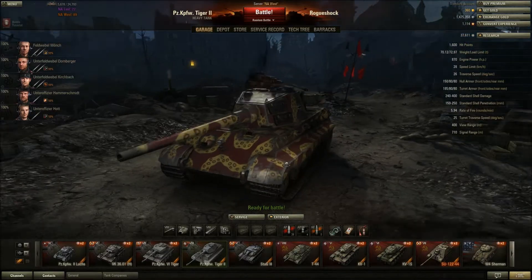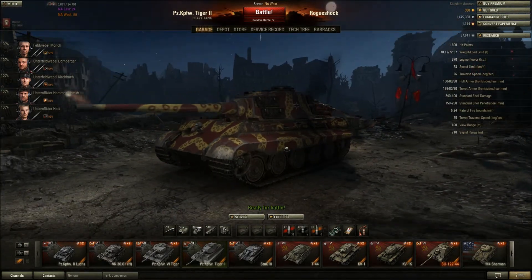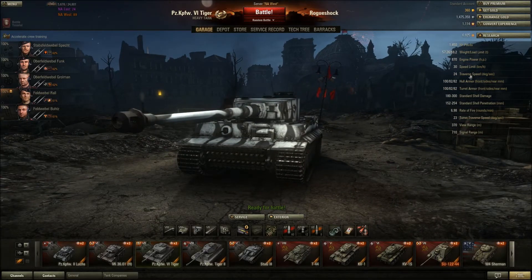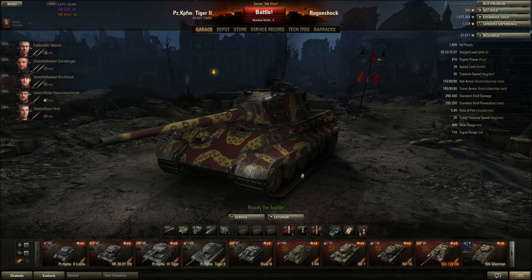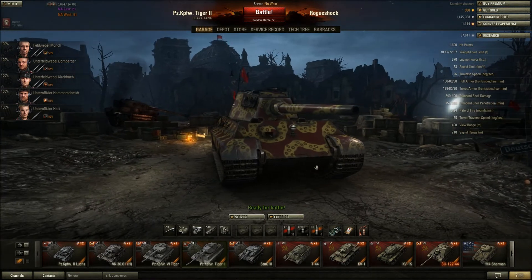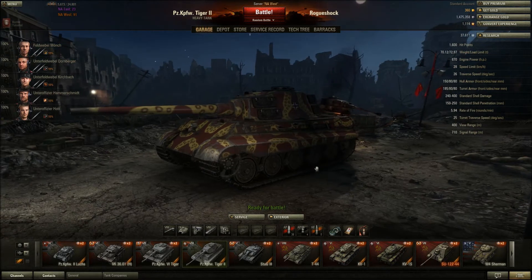Tiger II was my first tier 8. This tank is a lot of fun, especially coming from the Tiger. This is 100mm armor — as I said, not the greatest, everything will pen through it unless you angle correctly. But this one has 150mm for the whole armor and it's angled pretty well, so a lot of shots will ding. The first time using it you're going to be like: wow, things are bouncing off — this is how heavy tanks should feel.